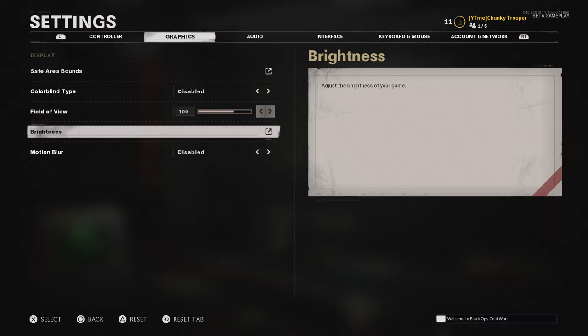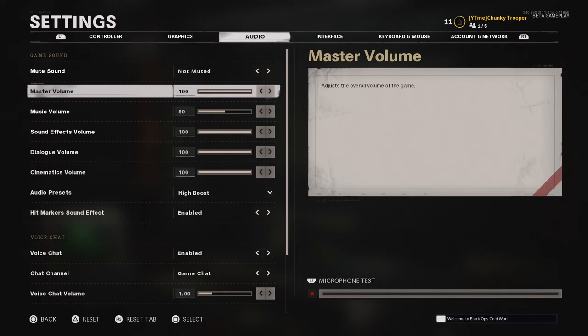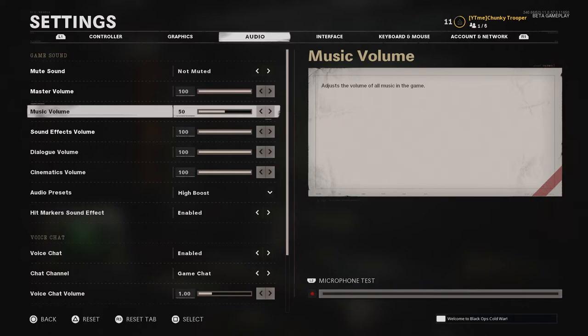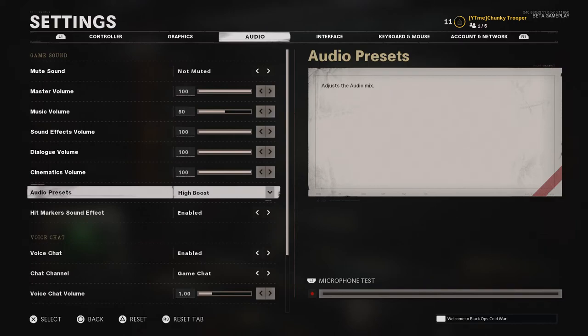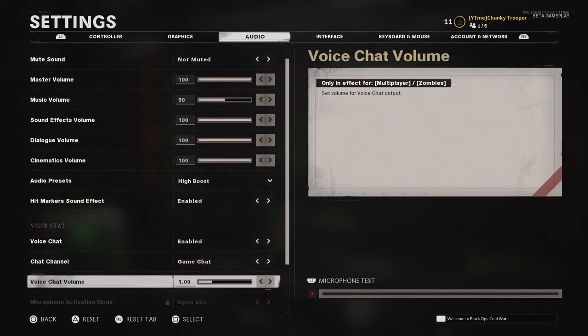Brightness is just down to your preference and your monitor setup. For audio settings, I've kept the master sound volume up. I turned the music down a little - I don't mind hearing it a bit but I don't want it too loud where I can't hear what's going on in the game. For audio presets you've got Treyarch Mix, Art, Bass Boost, and High Boost. I'm going with High Boost because I used it in the alpha and found it was the best. I'd suggest trying them all to find your own, but highly recommend High Boost.